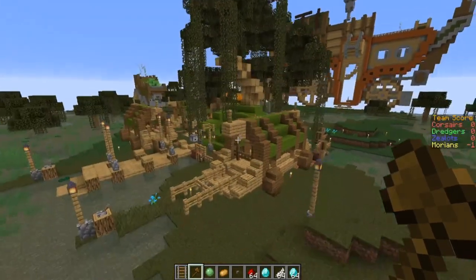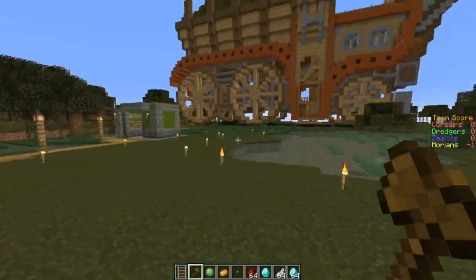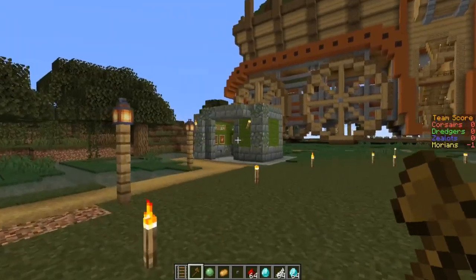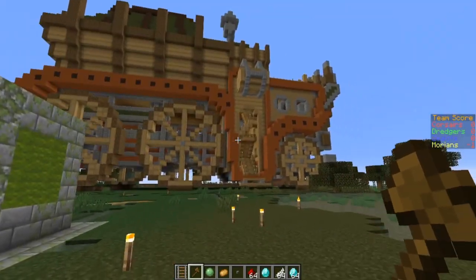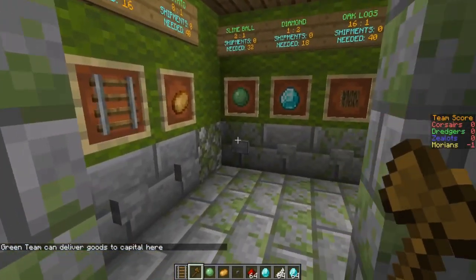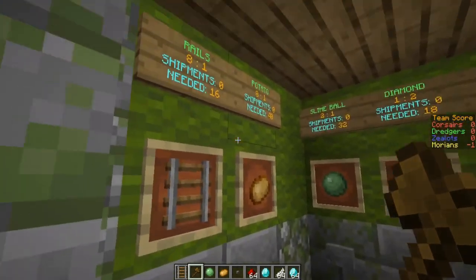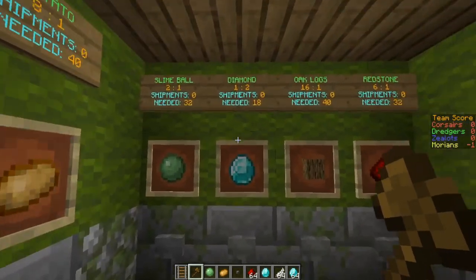Today we're going to teach you a very vital lesson. This is a dredger camp — these are like mobile steampunk dredgers who live in the swamp. It's a faction, and you can see the machines they actually drive, powered by redstone. Since Forgotten Colonies is a trading game, we use signs. These are the traits they can make with their capital.